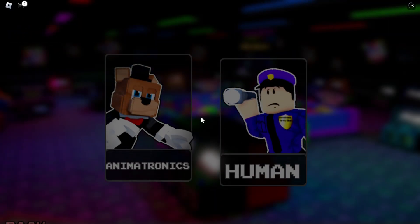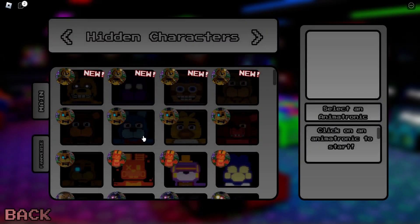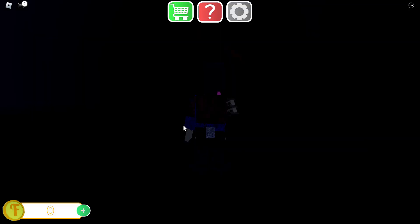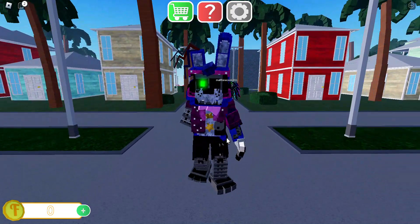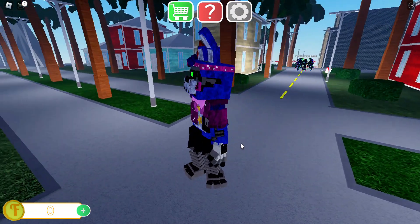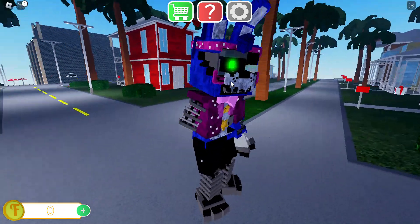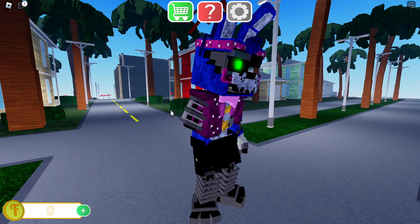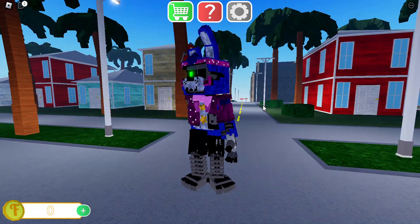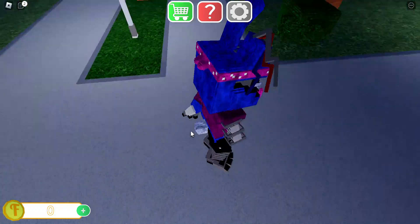Next let's go to Rockstar Bonnie — yeah, Rockstar Bonnie. He has his face ripped off, he has his arm ripped off, he has his jaw ripped off, his legs and his suit ripped off. That's pretty cool. He has a headband.